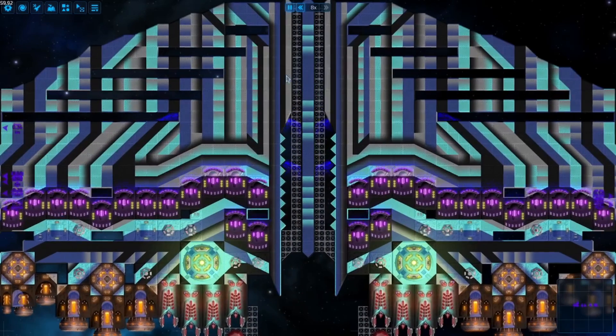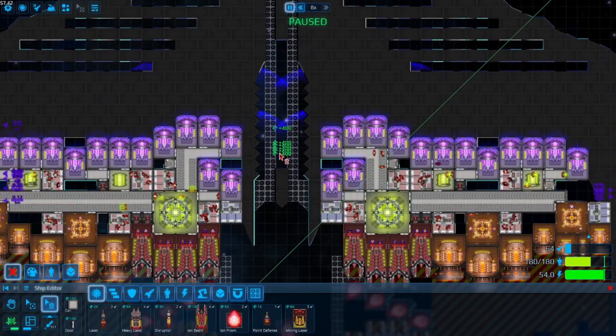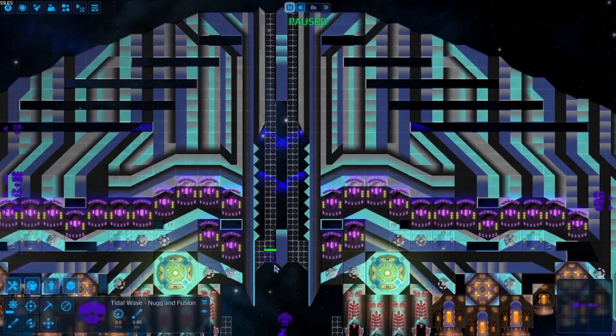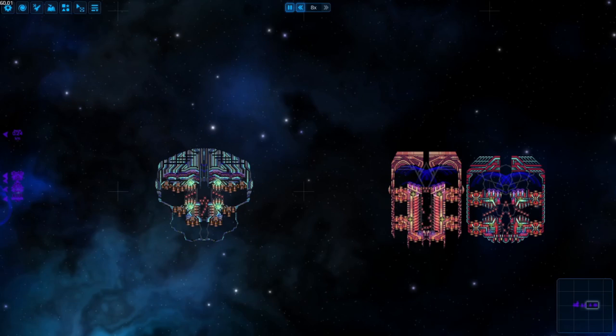Some ion ships attempt to bypass this by having two barrels, but this comes at the cost of reduced shield overlap, which I can show by removing this armor. Normally these shields would overlap and increase effective health. If it wasn't clear already, there's a tremendous amount of different variables to juggle and work with when designing any ship really, but especially so beam cores and the ship built around them.